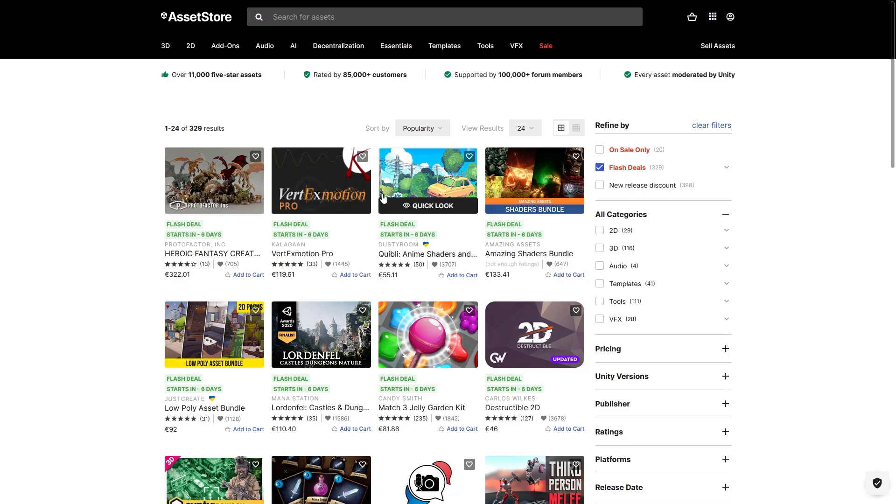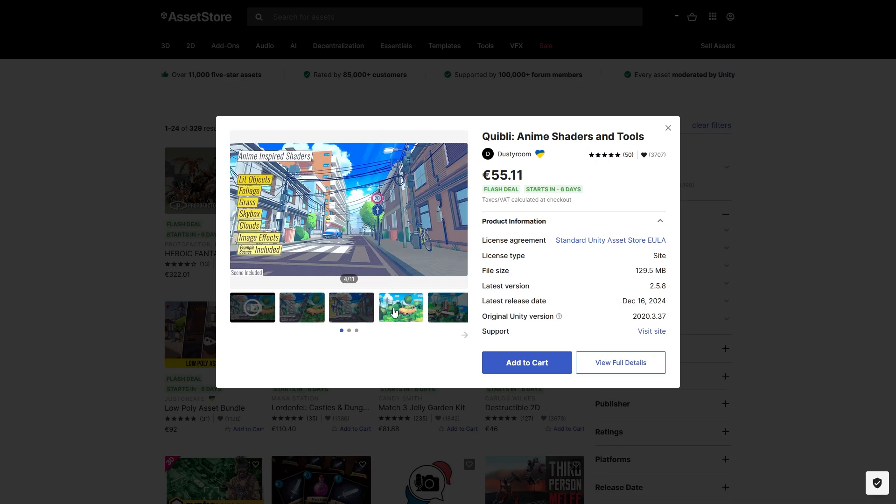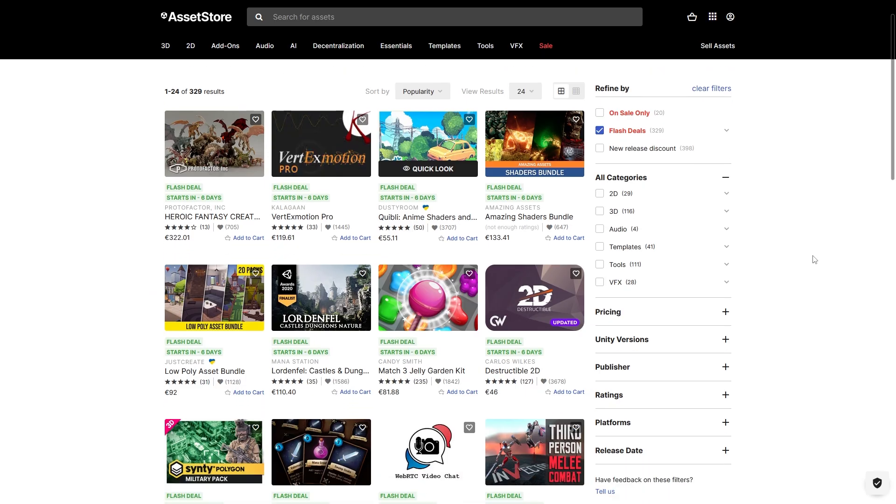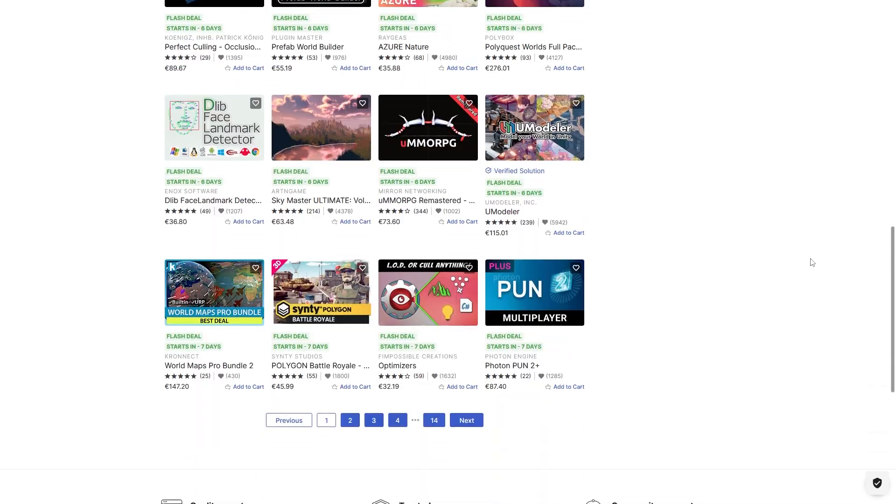You can see exactly when the flash sales start. For example, Quibbly — this is a really awesome anime-looking shader — and this one is going to be 70% off in just 6 days, making it about 16 bucks. Definitely worth it for this really nice anime shader. You can see all the other things over here, so yes, lots of awesome stuff coming soon!